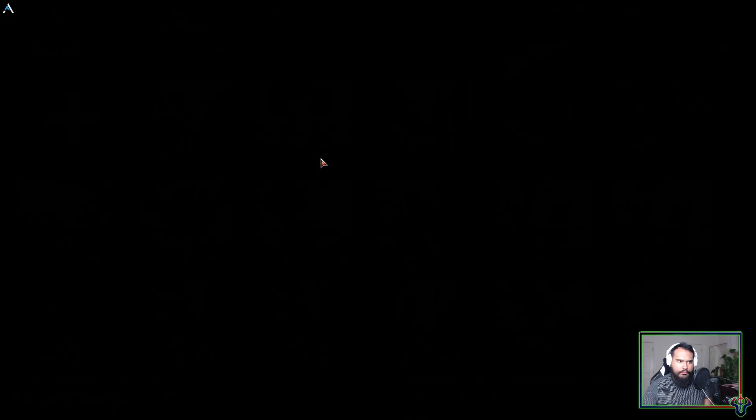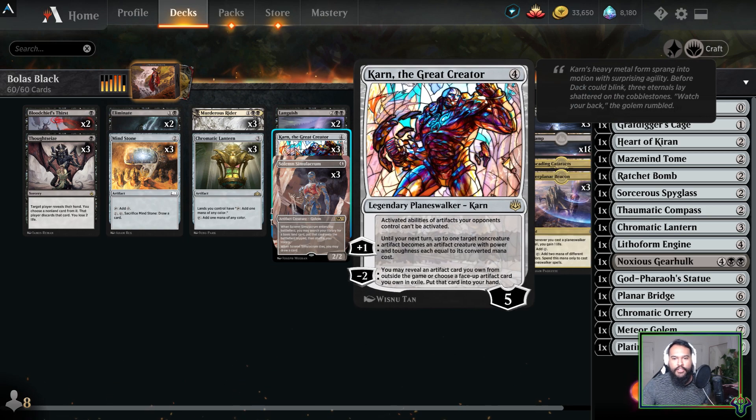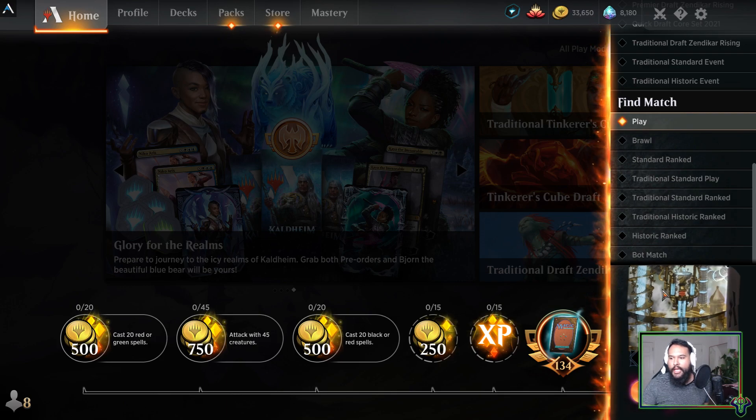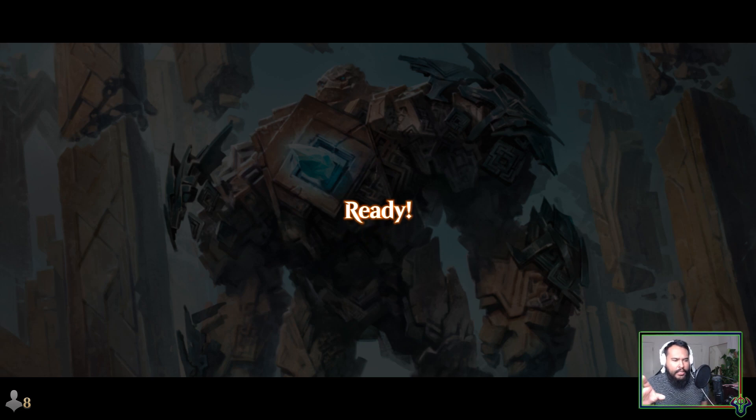We're going to play Bolus Black today. Bolus Black is a deck that kind of takes the idea of Chromatic Black and shoves some Nicol Boluses in it. This is essentially just the Karn Chromatic Black version — it has Karn the Great Creator and a Karn board instead of Maximize Acquisition and a larger sideboard to wish from. We're playing this in best of one because we have a wish board, but it's only a Karn wish board since they're all one-ofs.